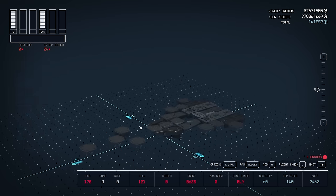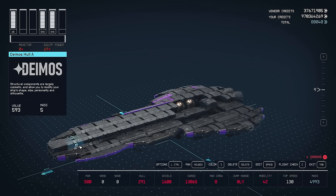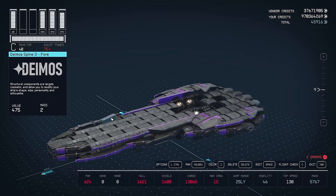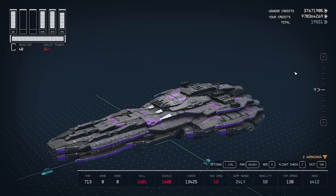In this video I'm going to show you how to build the only warship you'll ever need in Starfield. This is modded but you can also build it on console. This ship is great in combat, it only has one ladder and all the habs are separated properly.